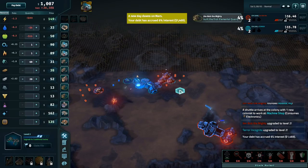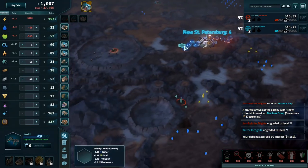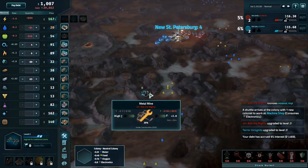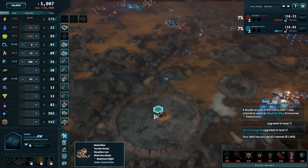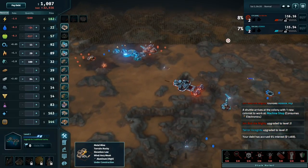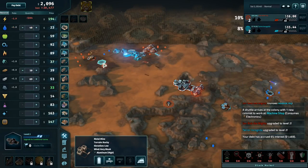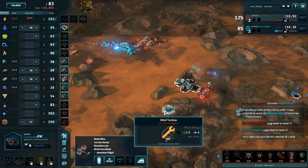Power is going to be the key here. Jim Bob has picked up some carbon, so wind turbines I imagine could be coming out very shortly. He did go for the far metal mine which is going to be costing him 94-95 a second in shipping. Power debt is 31 from the elemental quarry. Both players are running a large power deficit — 1.6 for Terror, 1.9 for Jim Bob. We do have the first wind turbine going down for Jim.